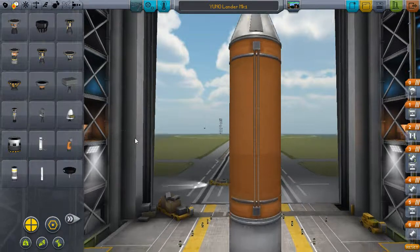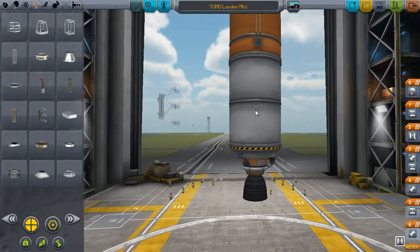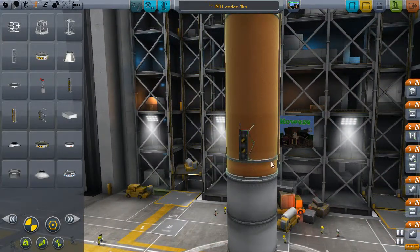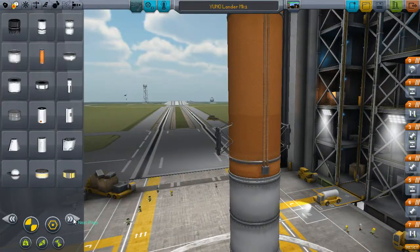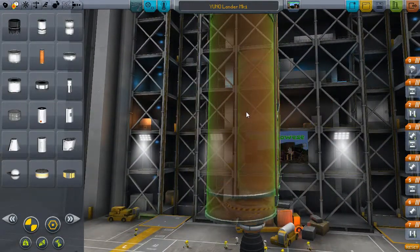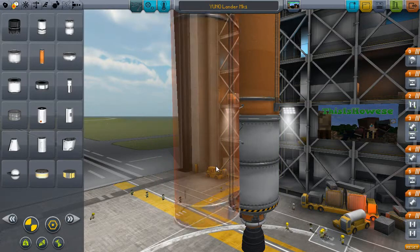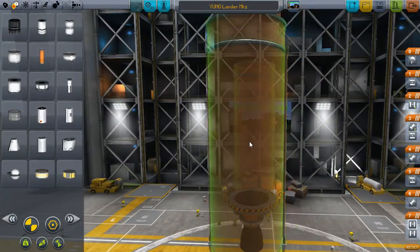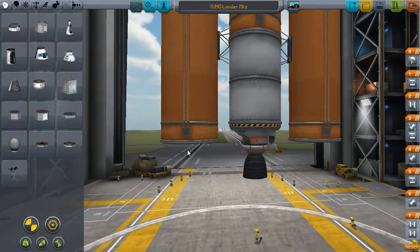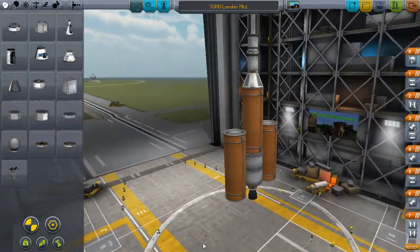I'll use skippers for the main launch stage. We need a decoupler. We'll do these radial ones — we only need two. Put one here and one on the other side. Get these huge jumbos. Should I do it really tall? Yep. Bring these down a little — about here. That's pretty sweet. Look at this bad boy — it looks like a penis, sort of.